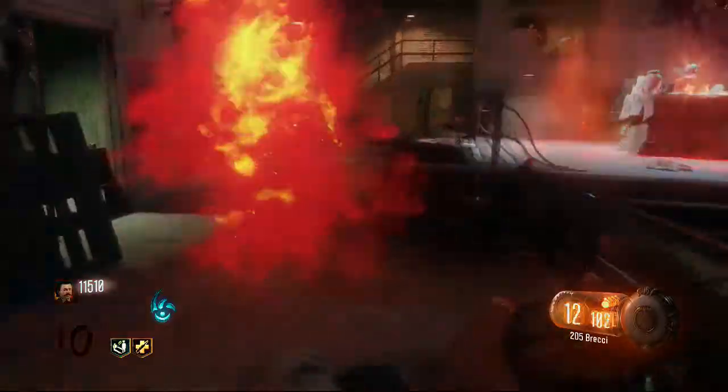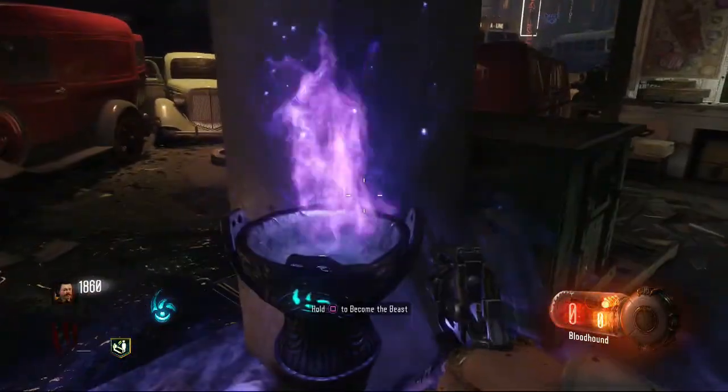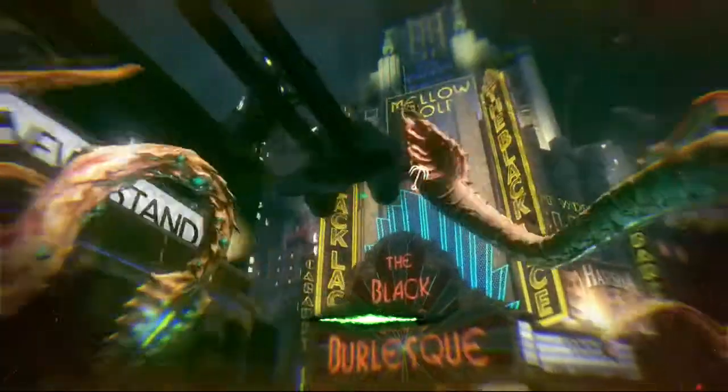Now let's move onto Floyd. Floyd's ritual site is inside the gym in the Waterfront District. His item is close by inside a box on a ledge you need your tentacles to reach. The gym door needs to be smashed open. Grab the item, head to the altar and complete the ritual.